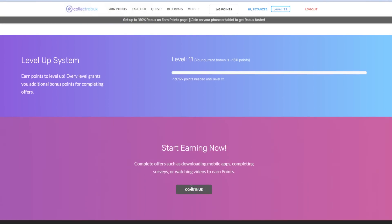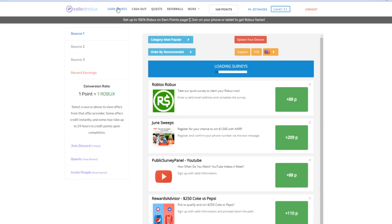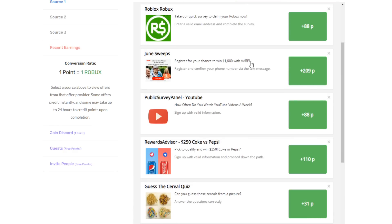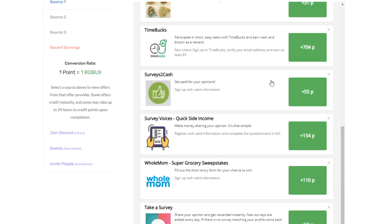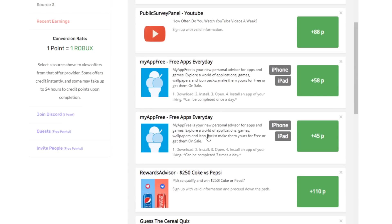Once you link your account, scroll down and press continue where it says start earning, and that will take you guys over to the earn points page. On this page you'll be able to do offers like playing games, doing surveys, or doing fun quizzes to get free Robux. My personal recommendation is if you have a phone or tablet, join on those devices because you can access easier offers.